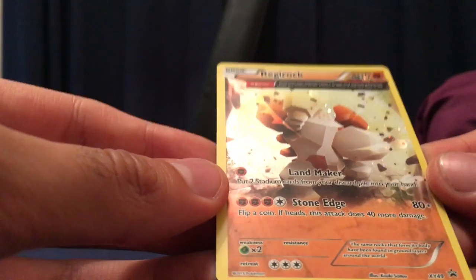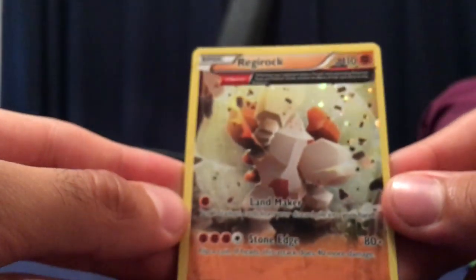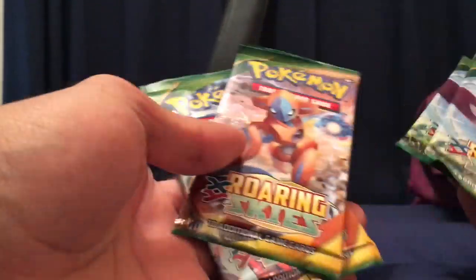Here we go with five packs of Roaring Skies, so let's get this open. I know that Roaring Skies is a highly sought-after pack series — I'm quite excited to pick up one of these, and it was quite cheap, only about ten pounds. Chaos Cards did a really good deal. The coin we have is a Fennekin, not bad. The promotional card is a full artwork reverse holo promo of Regirock, very cool.